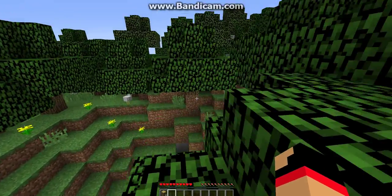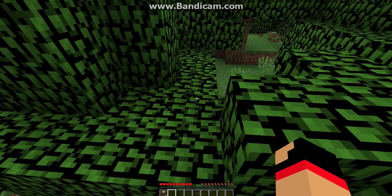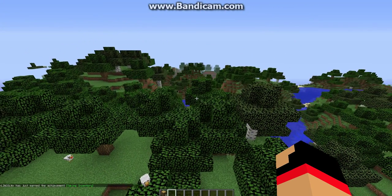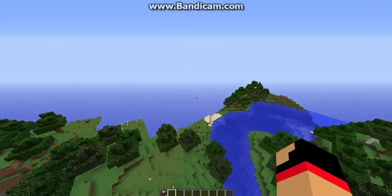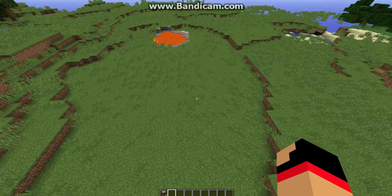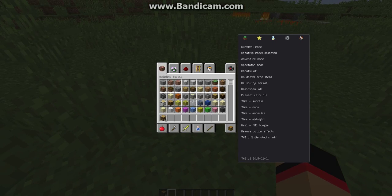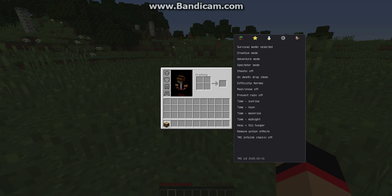I'm just gonna go into creative for a round just to find a spot — I'm not gonna build in it, I'm just gonna find a good spot. Over here seems okay, is it flat terrain? Yeah, we could build a house here, just be careful for the lava. It's a nice flat terrain, it's good.